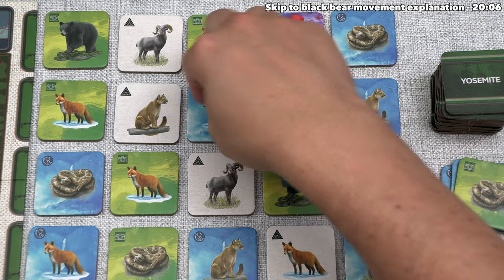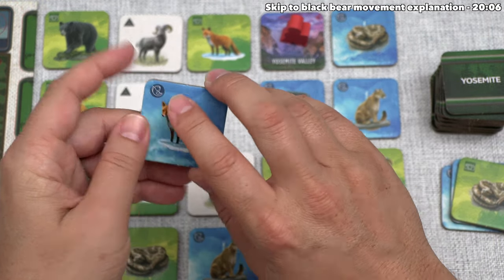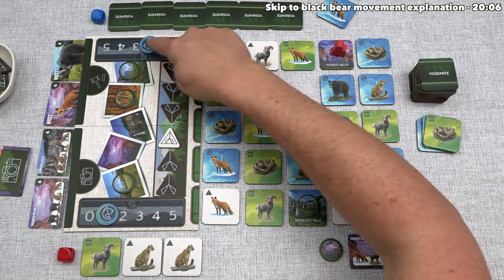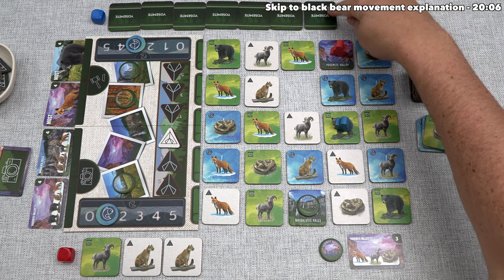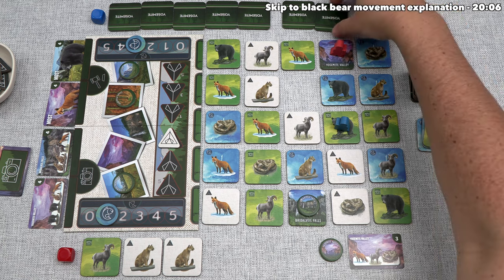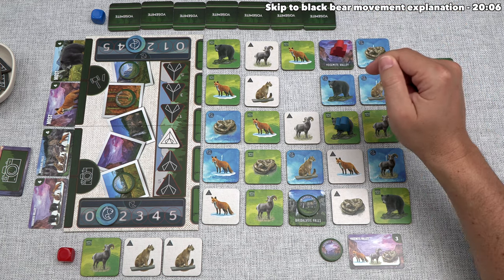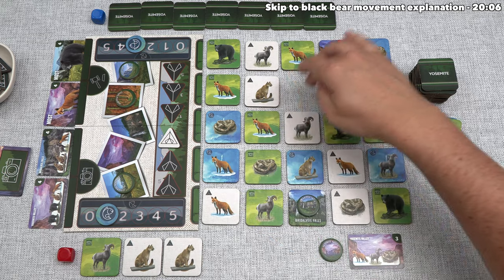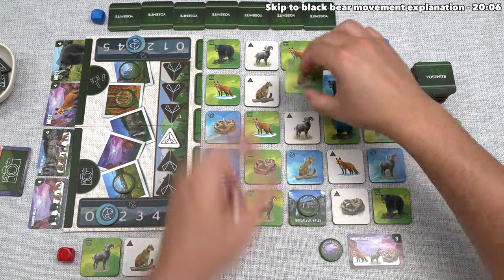After finishing their movement, they take this red fox — it shows a fish bonus action, so they gain one fish, bringing them to three. They add this to their rather large hand. Remember, at the end of your turn you can't have more than ten tiles. Blue currently has seven tiles and appears to be gearing up to take a photo soon. When they reset at the end of their turn, they refill this spot — a cougar with a photo bonus action.